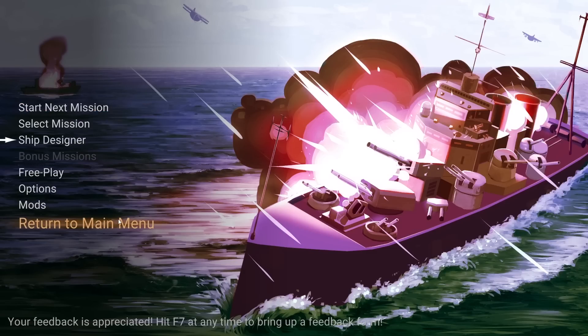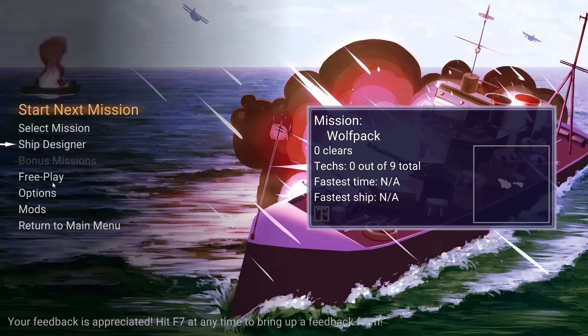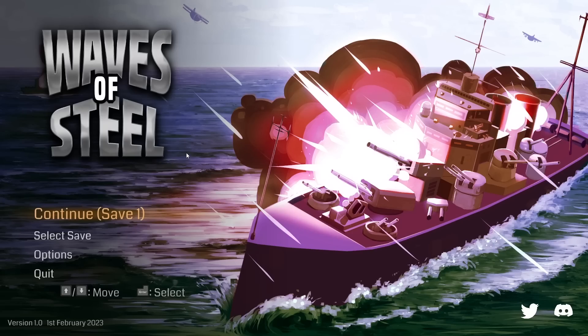That's going to be it for our first look at Waves of Steel. The devs have even made some custom skins for me and other things for future builds — I'm really interested in building my own ship and giving it a try when I complete the campaign or try some free play, which allows us to make our own missions. In free play we can set up a certain number of enemy ships, allies, tiers, and classes — from giant battleships to destroyers, PT boats, and carrier battles — with customizable wind, rain, and weather effects. Click the link below to check it out, add it to your Steam wishlist, and have a wonderful day.